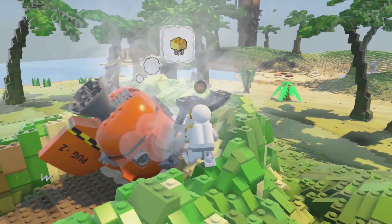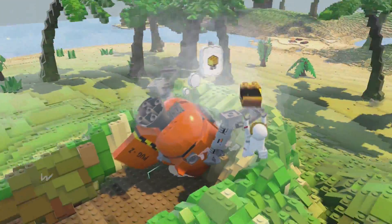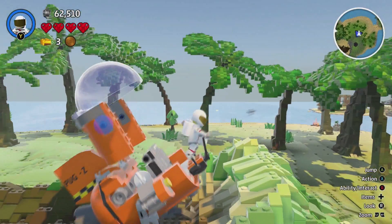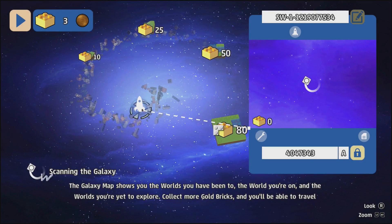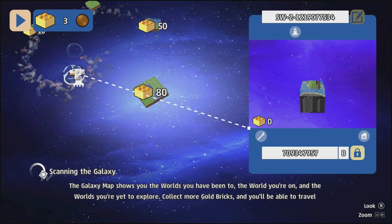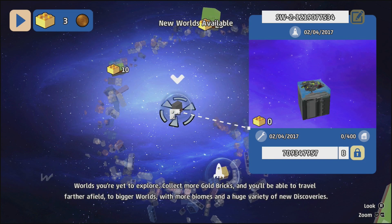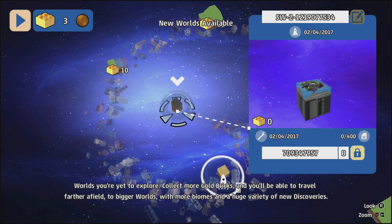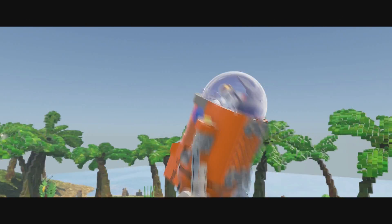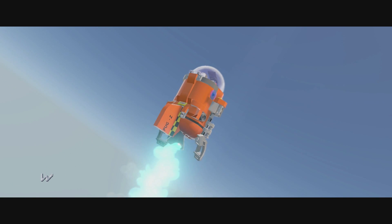Let's repair our ship — one, two, and three. The ship is repaired! We can take off in this. We're inside the ship now. We just press 'go to world' — there we are! Blast off! That is absolutely awesome. I love this game already.